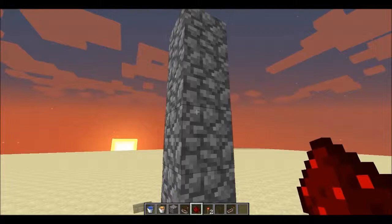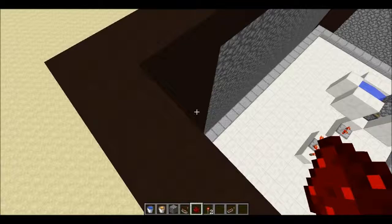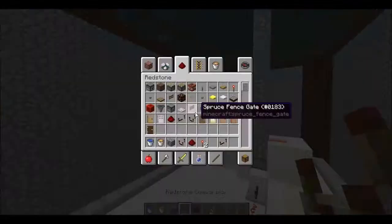A cobblestone pillar — I don't know what it's called. But then I just did it all around the whole base. I couldn't figure out how to get the corners to work, but who needs corners anyway? Yeah, I put it everywhere. So all these walls rebuild themselves.